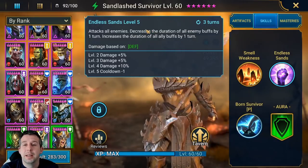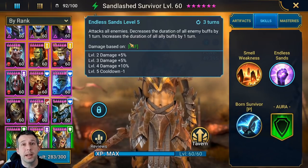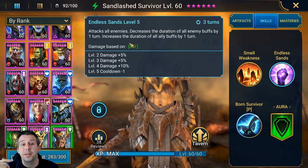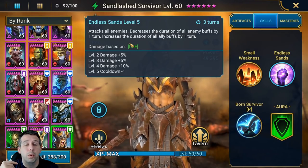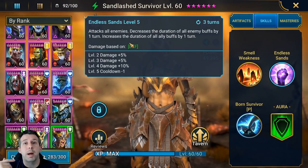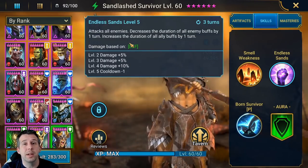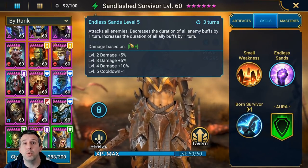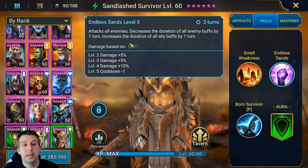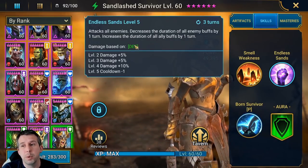There are a few things I want to test — does she extend unkillable for an extra turn? If she does, that could be pretty busted. Imagine Skull Crusher putting his unkillable buff up during his counter attack, and she extends it for the second turn so he's also unkillable for the second wave of attack. And this is on a free-turn cooldown — it's insane. We're going to check it today.